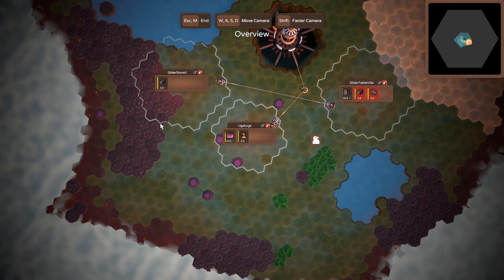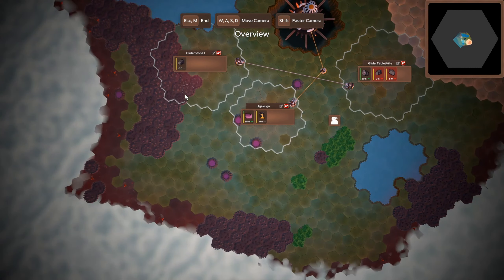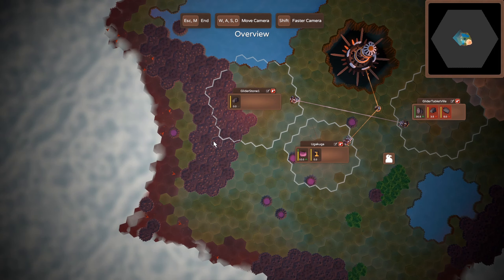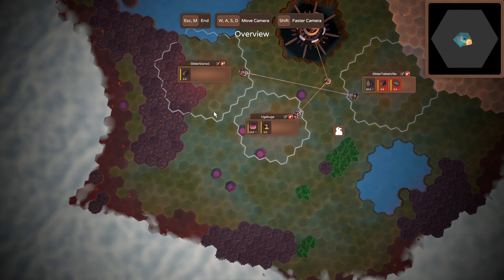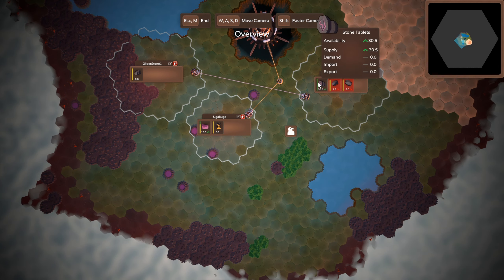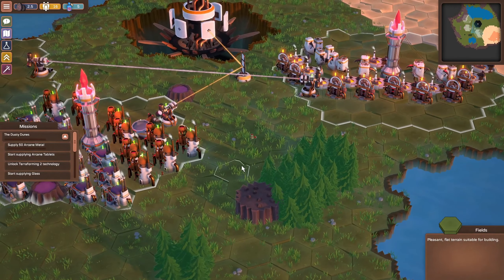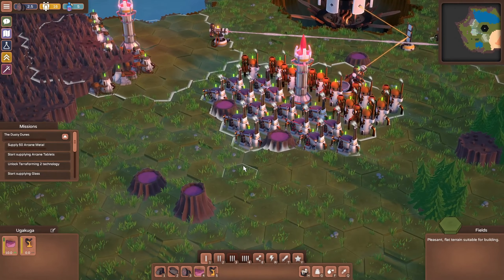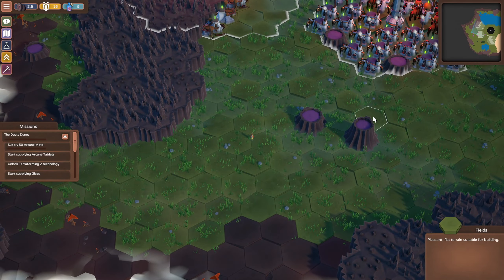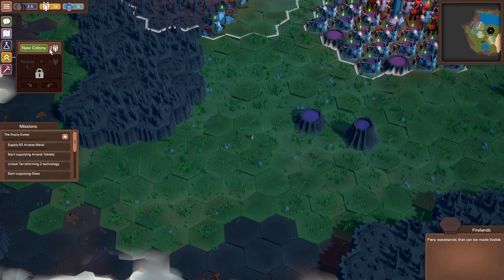If we look at our map view, there's a bunch more stone over here so we can set up a new colony to mine stone. It looks like there's the most available right here. I'm thinking of setting up another colony, mining all the stone, and beaming it through Glider Stone One over to Tabletville. Then we can scale up the stone slab and stone tablet production. Let's do that — let's see if we can set up another colony.